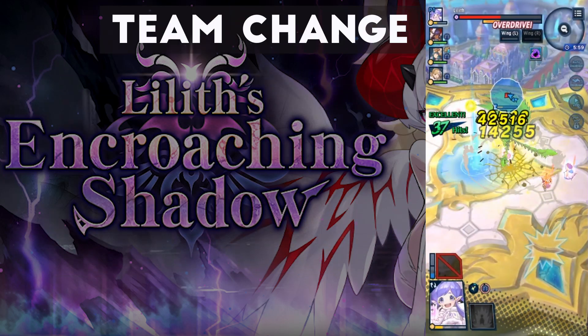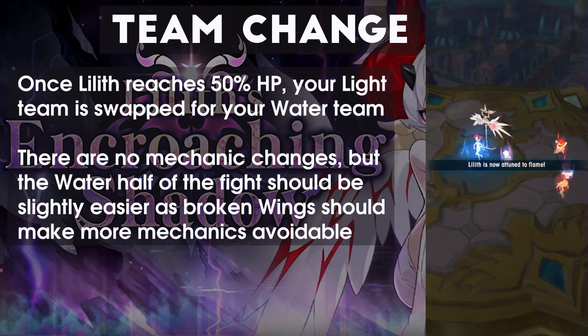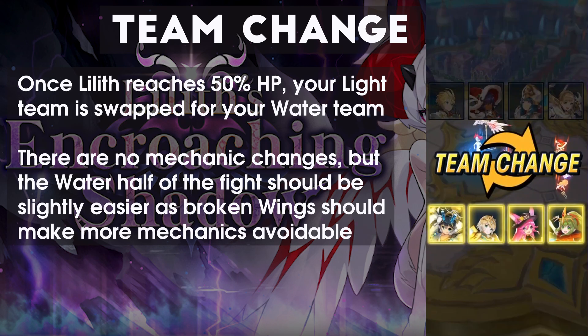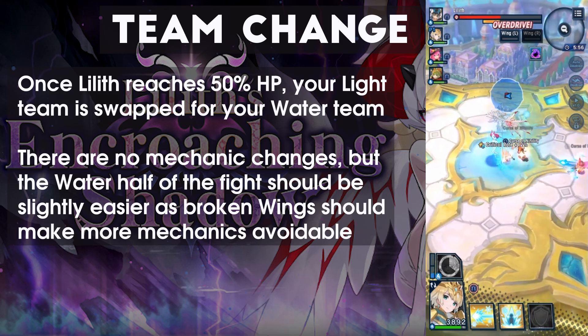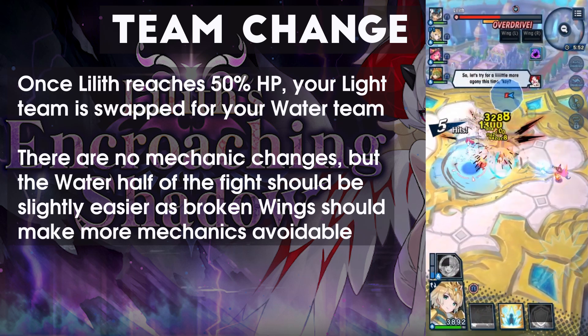Once you get Lilith to 50% hit points, it'll trigger a team change. There aren't any new mechanics here — it's just that everything is now in a different colour. Not even the telegraphs; just the literal particle effects are now red-tinted. Complete the mechanics in the same way as before, and you'll have your master clear before you know it.